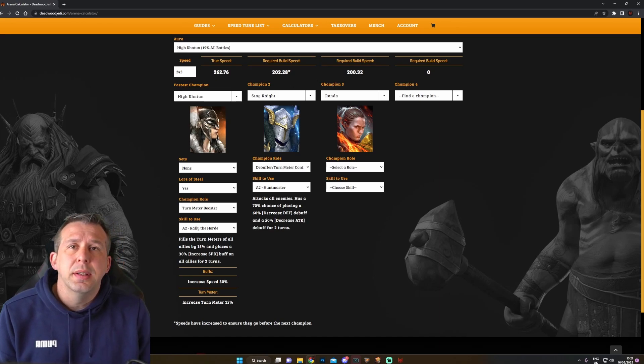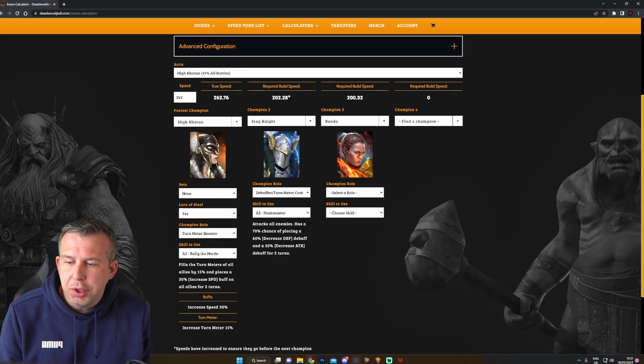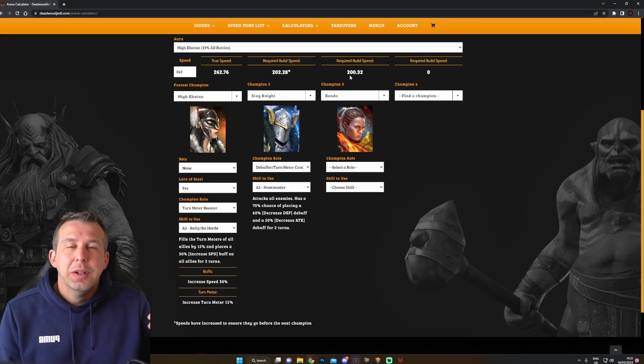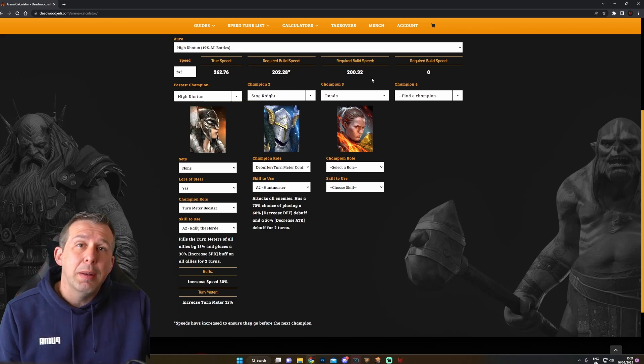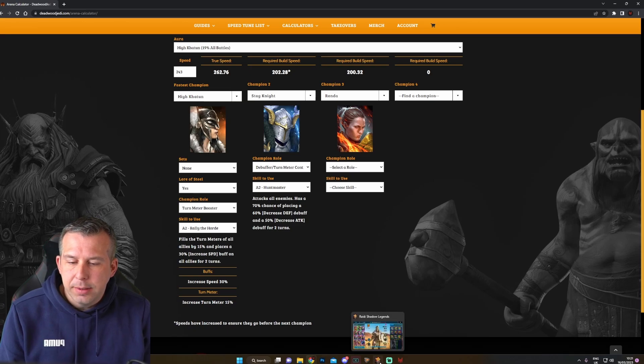I managed to build out my Hikartoon to 243 speed - that's because I got her six-star ascended, got that banner on her, and used the optimizer. What the calculator then tells me is the speeds the rest of my team need to be after she does her speed boost - these are the speeds I need to avoid being cut in on in the arena. My clones are effectively my enemy arena team. I need to make sure my Stagnite is at least 202 and whoever my nuke is going to be is at least 200 speed.